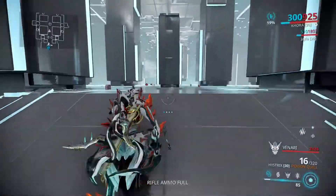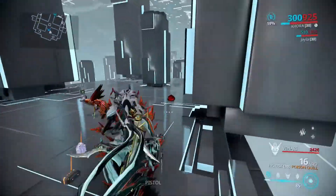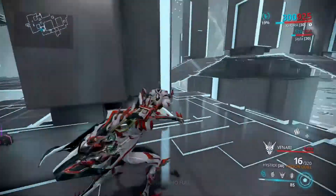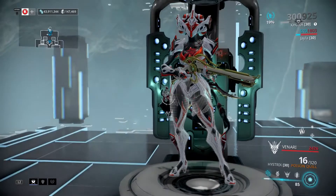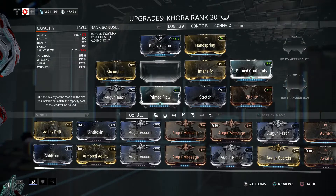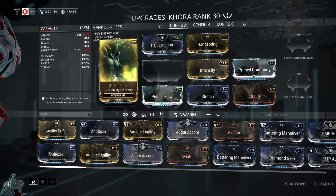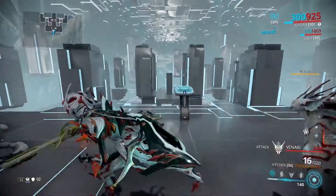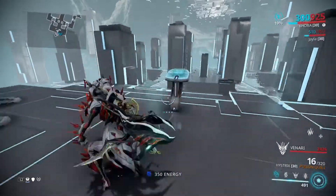Also, having Venari out gives you a speed boost — you can see the indicator on the top of the screen. Switching to Kavat companion shows having two cats is nice, but with Venari out specifically you get a 19% speed boost, which is why Khora runs faster than her base sprint speed would suggest.